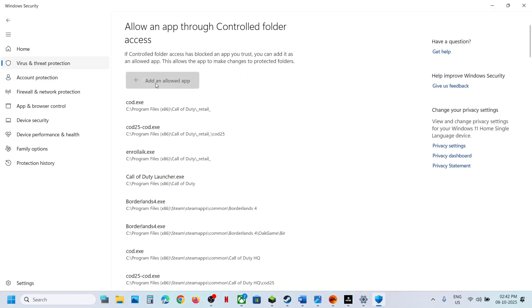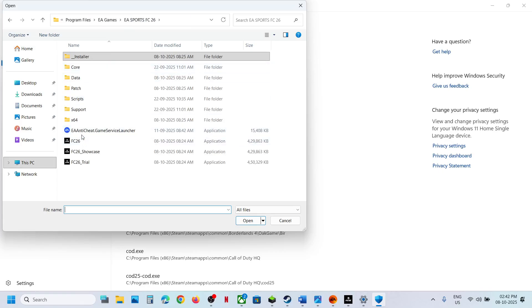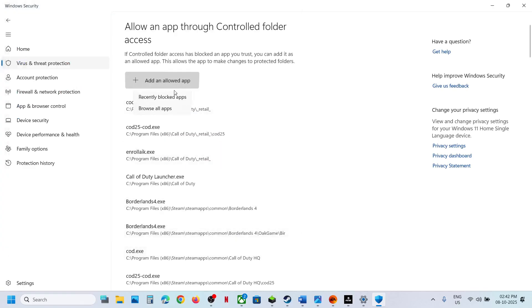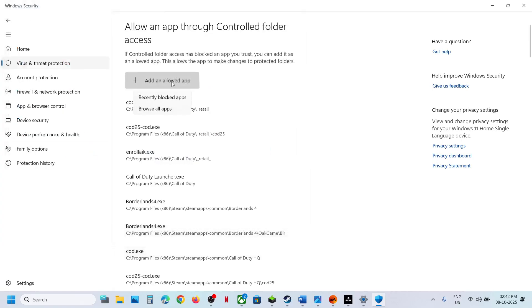Click on Add an Allowed App, then Browse. Go to the game installation folder, wherever the game is installed, and select all the EXE files — including FC 26. Select all the EXE files from the installation folder.